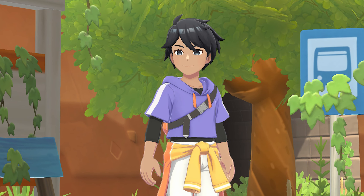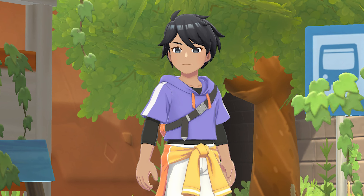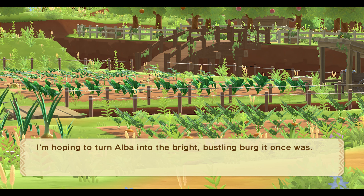The character art style is obviously identical to Winds of Anthos. On this next image we have what I'm assuming is a screenshot from the beginning of the game, because it says "I'm hoping to turn Alba into the bright bustling berg it once was." We can see a field with a bunch of crops — they look like good crops, not dying or anything. You can see carrots and other crops in the background, maybe some melons, a little bridge, and in the very back there are orange trees and apple trees as well.